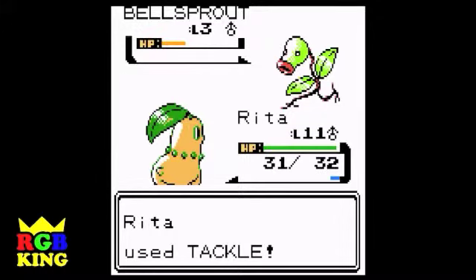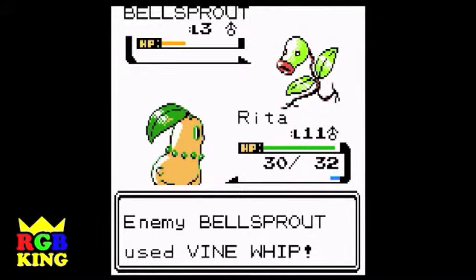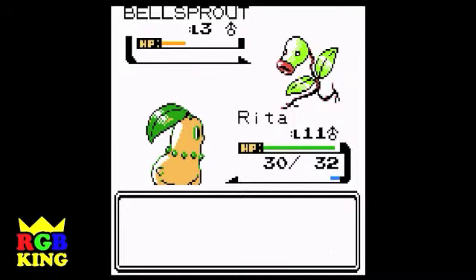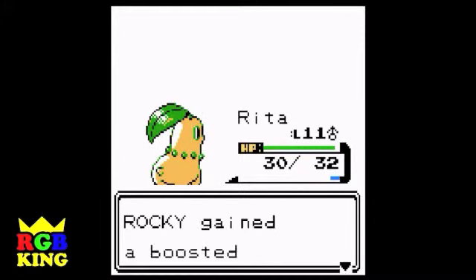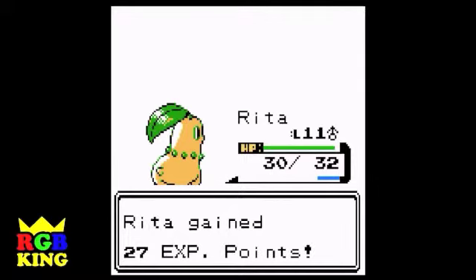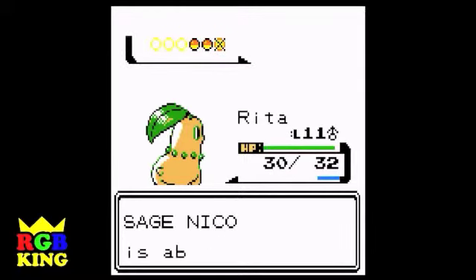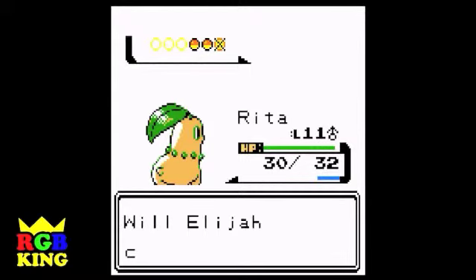In the newer ones, Pokemon are cute and cuddly, but in these older ones — just look at that dead stare. The eyes aren't quite big enough to have pupils inside. He's just like... they didn't have enough pixels. Rocky's level four — so Rocky is already leveling up a little bit, which is exactly what we need if we're going to win at the gym.